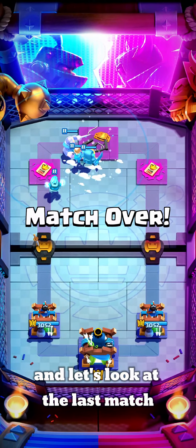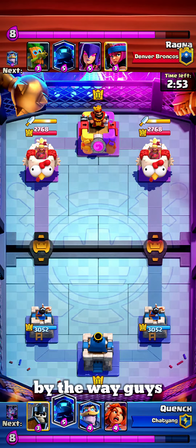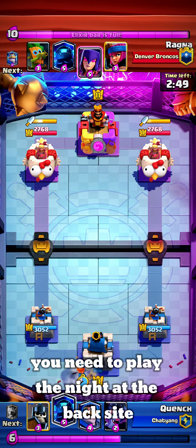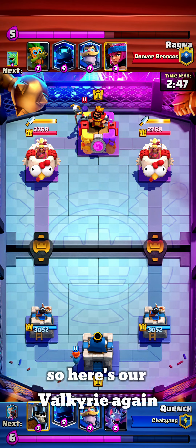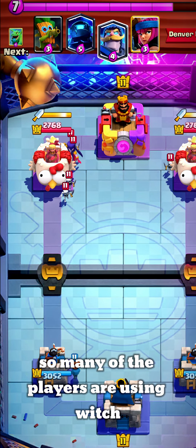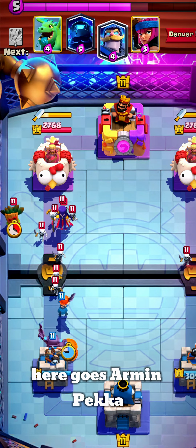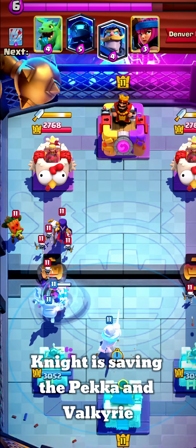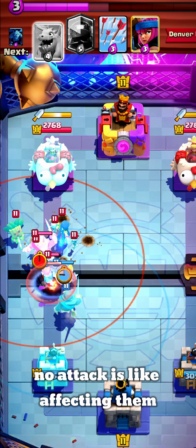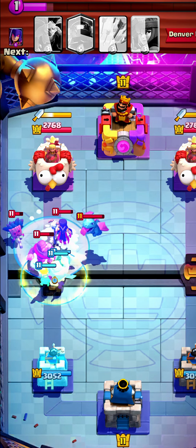That's the second win! Now let's look at the last match. By the way guys, you need to play the Knight at the back side. Here's our Valkyrie again — so many other players are using Witch. Here goes our Mini Pekka — the Knight is saving the Pekka and Valkyrie. No attack is affecting them. We can use Freeze there.